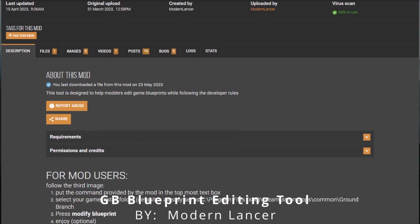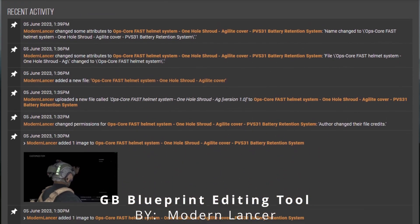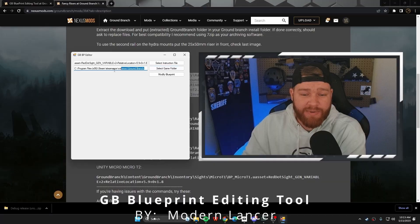Back to the video. This next one is not really an aesthetic mod, but it helps you get mods that are more aesthetic. The mod is the Ground Branch Blueprint Editing Tool by Modern Lancer. We've mentioned Modern Lancer a lot in this video, but he's honestly one of the best mod creators for Ground Branch currently.